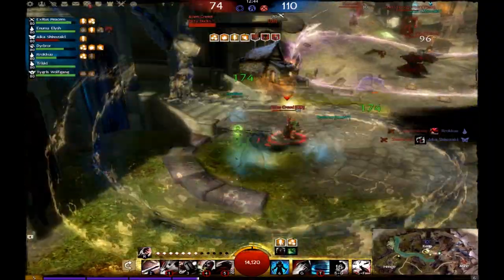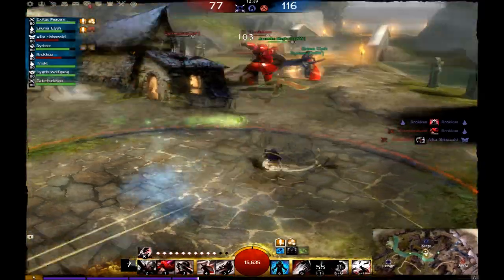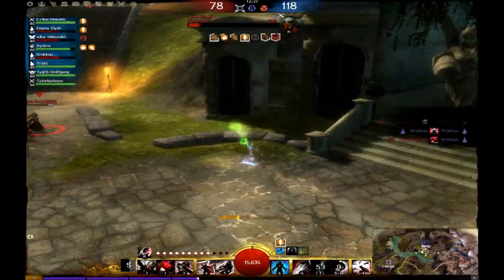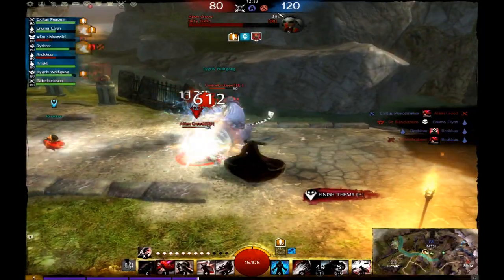I throw down my AoE stealth, Shadow Refuge, to help my teammate, as well as try to enter the fray and help him out. The other enemy has entered stealth, but I follow after him with Heartseeker, putting him down with the rest of my team.